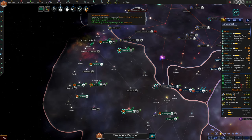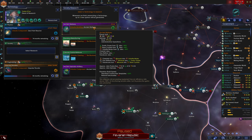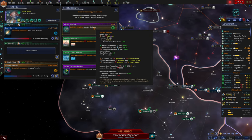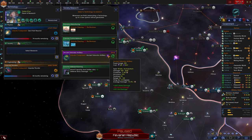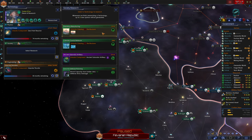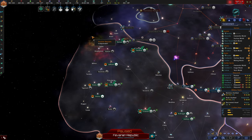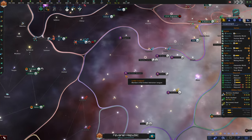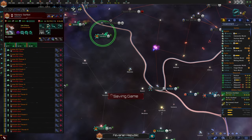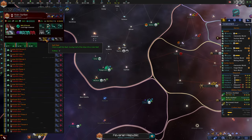Checking upgrades — we can get an ancient refinery. This improves exotic gases, rare crystals, and volatile motes, with planet limit plus one. We also get ancient saturator artillery, an X-slot weapon. Since we don't have X-slot weapons unlocked yet, we'll take the ancient refinery. It may be that researching one of the X-slot weapons will unlock the ability to build ships with them — we'll find out.